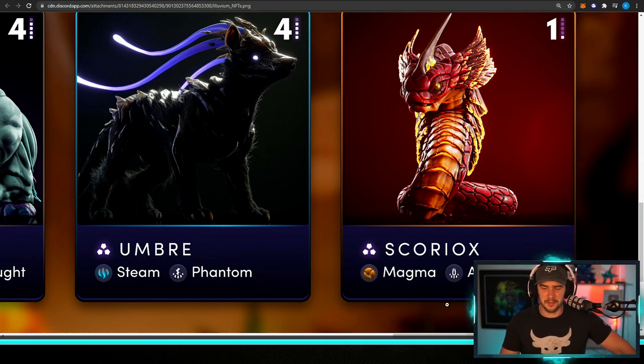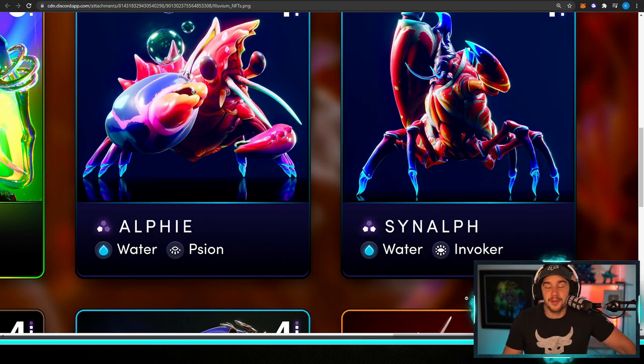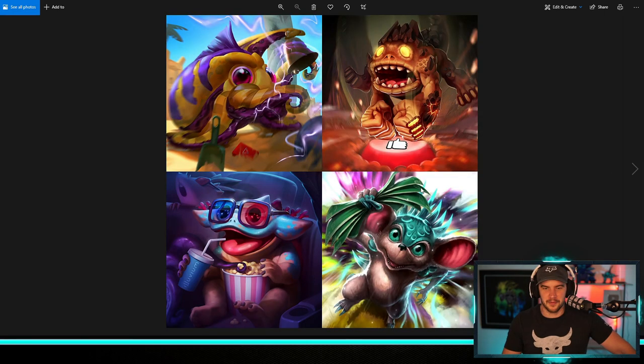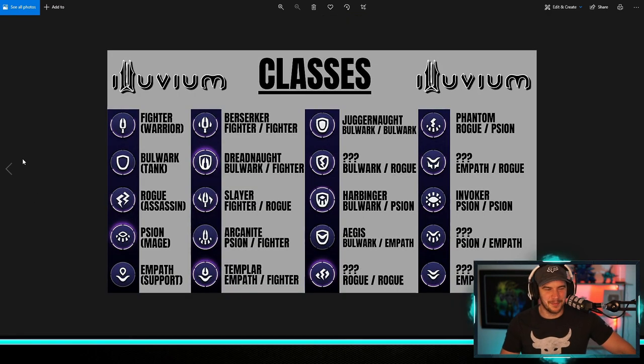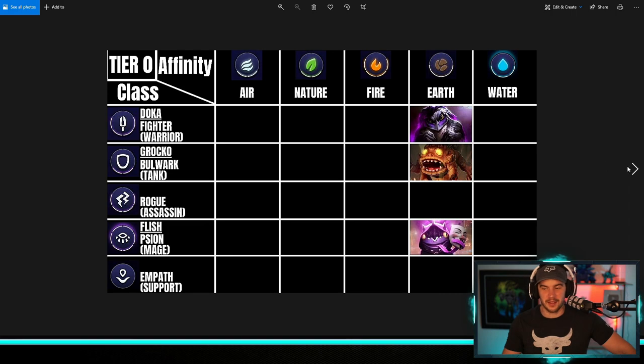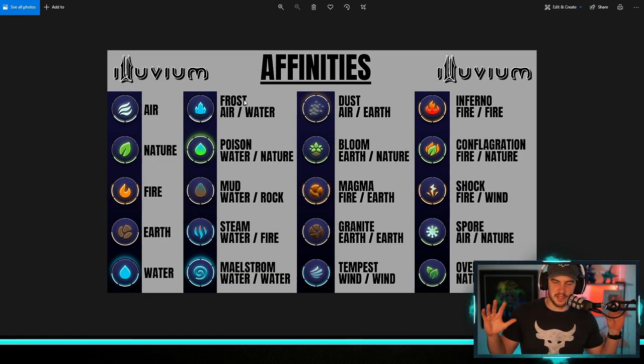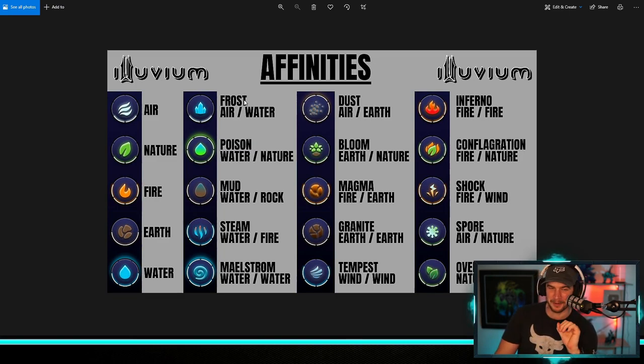So that is pretty much the gist of it. I just wanted to go through that because I personally enjoy all this stuff, and I know some people might not have been across what was going on with all the classes and affinities. As I said, 400 different possible combinations of affinity and class, which is ridiculous. The amount of theory crafting that's going to go into this game is insane and I am incredibly excited for it. Anyway guys, thanks for watching. Hope you have an awesome day and I'll look forward to seeing you in the next one. Cheers.